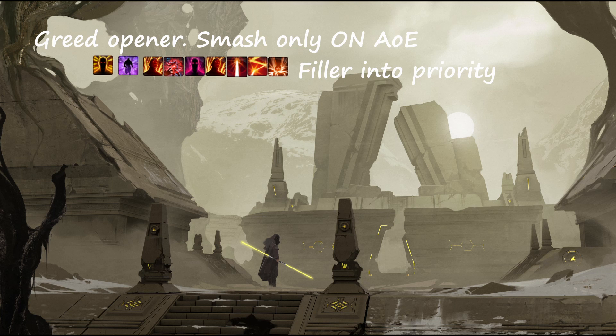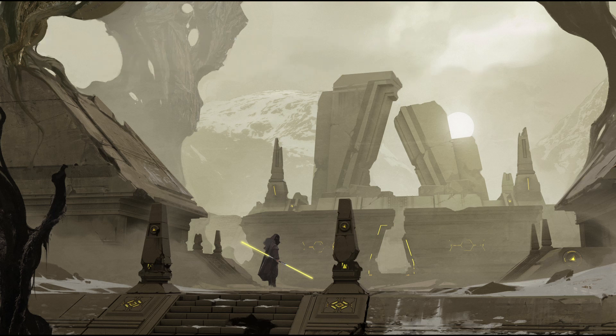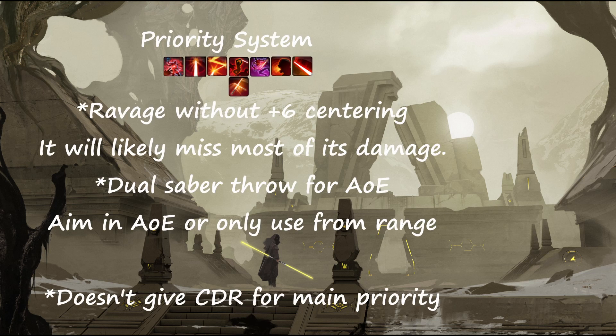Going into the Greed Opener — this is usually the opener I use, but oftentimes I don't use my second Frenzy into Berserk. But you can totally do this. This is the maximum potential opener in PvP, especially if there are people everywhere. If you're running Awe into Berserk first, this would be a lot of damage almost immediately. Then you'd go into Filler slash Priority. You could also do something similar with the Force Crush opener, but this one, in my opinion, flows a little bit nicer.